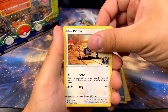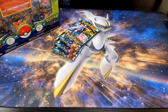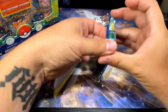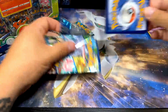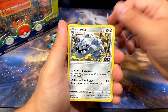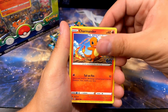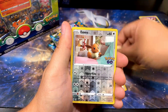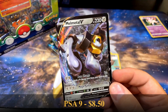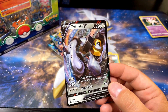I like the Magikarp, look at that Pidove on a swing - Melmetal reverse, Sylveon hollow. Let's keep going. There we go, let's go - Melmetal V! That's what I'm talking about. I need some V cards and some Vmax and stuff. This is definitely one that I needed. Pretty dope, I will take it. Nice work Blissey tin!